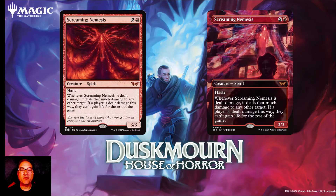Next we've got Screaming Nemesis for two and a red mana. You get a spirit creature — a 3/3 with haste. Whenever Screaming Nemesis is dealt damage, it deals that much damage to any other target. If a player is dealt damage this way, they can't gain life for the rest of the game. Very powerful ability. I think this will be at least a sideboard card in mono red because shutting off life gain for the rest of the game is incredibly powerful. You can shock your own card and that'll deal the damage and turn off your opponent's ability to gain life. Definitely a sideboard card to look out for in mono red decks.